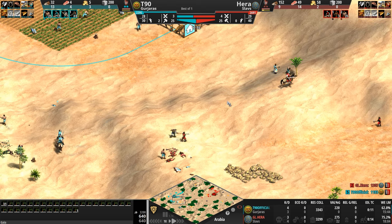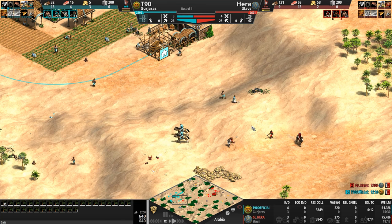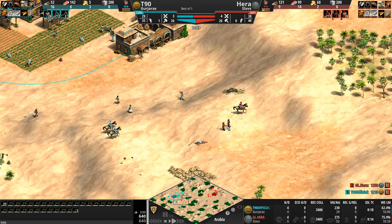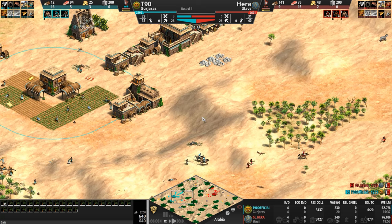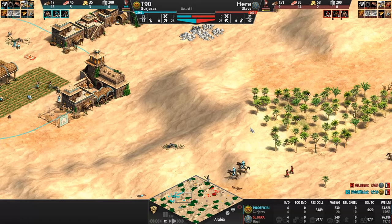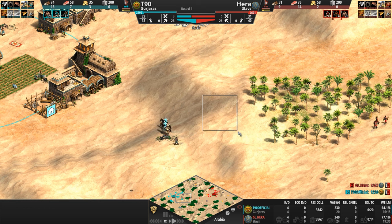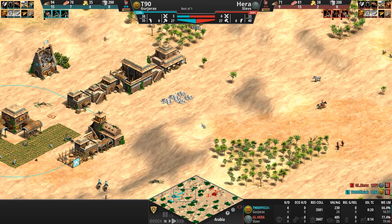T90 is ringed to the south with mountains too, so both players may need to take more active measures to control the high ground. Not exactly the Georgians or the Tatars, but 25% more damage and 25% less damage is still a pretty good metric. If you're surrounded like this, especially in the forward position as T90 is, it's a very ugly situation — there's a big depression with a huge amount of high ground that Hera can abuse, or that T90 can use to defend really well.